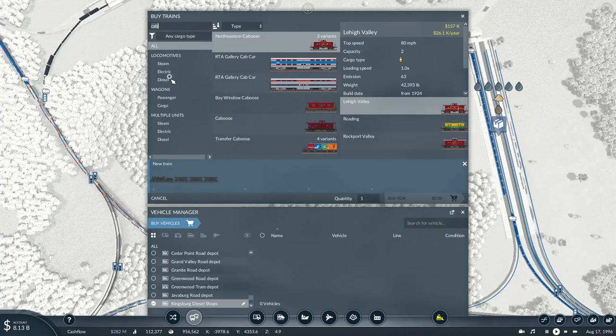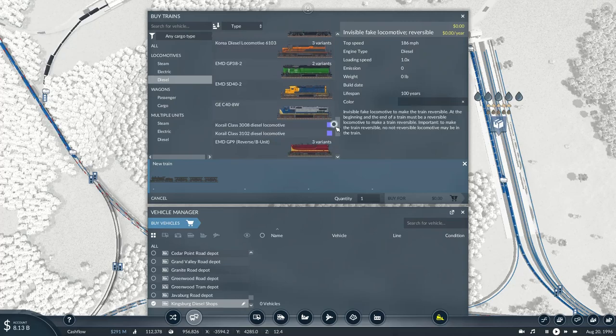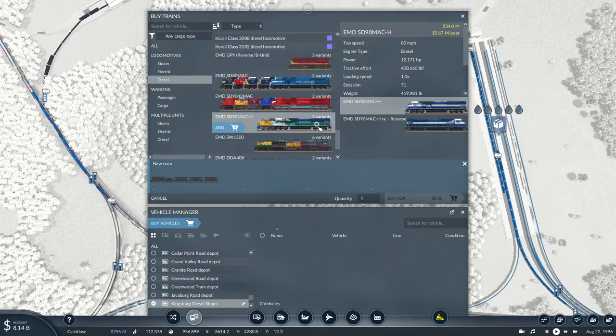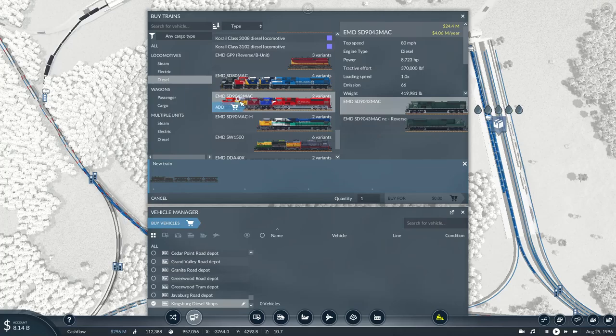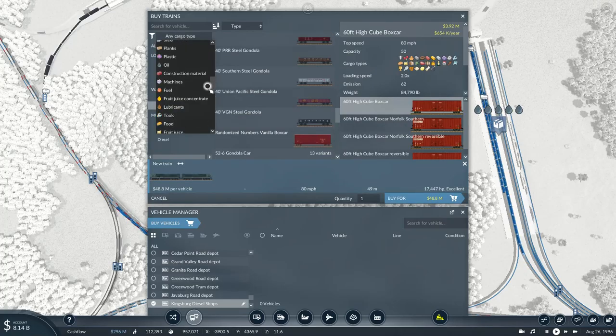Since war materials can be kind of heavy, I might as well use some of the newer diesels. Whiskey now needs packaging cartons. I think I'll probably just use the SD-90 for this service — cargo: war materials.